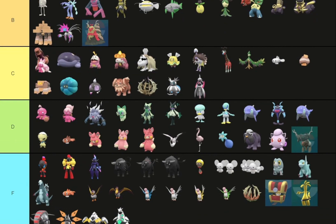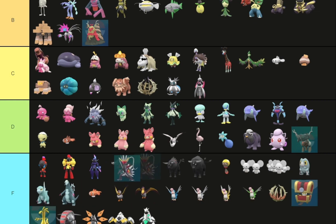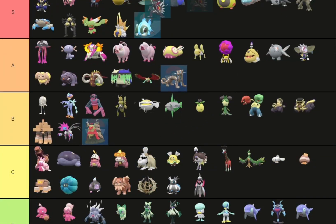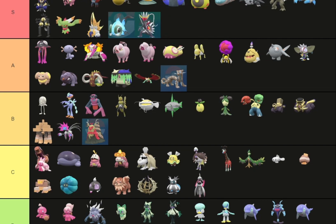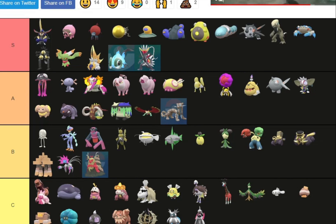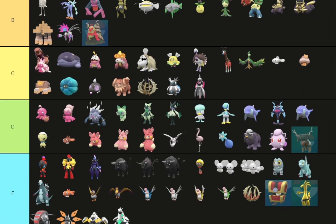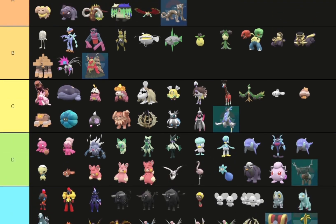Koraidon and Miraidon — Koraidon's a really cool shiny actually. I'm actually gonna put Koraidon in S because it's just a really cool shiny. I'm in love with it — the black and the red and yellow. And finally, Miraidon — Miraidon doesn't look like it's changed much, but still. It's not a bad shiny, but it's not a good shiny either. At least you can sort of see a difference, I suppose. It's an okay shiny.